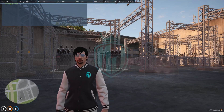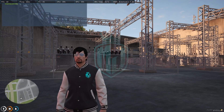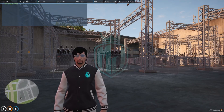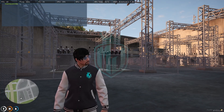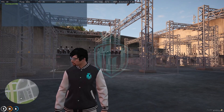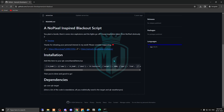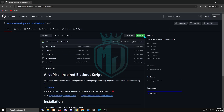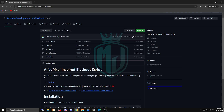Hey guys, welcome back to another video. I hope you all are good. Today we are going to install a NoPixel-inspired full city blackout script in a FiveM server. I will provide the link in the description box. This script comes from Samuel Development — I'll provide the GitHub profile link in the description so you can download it from there.